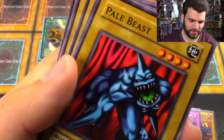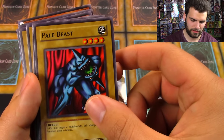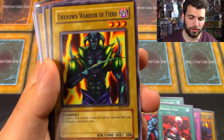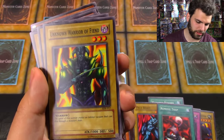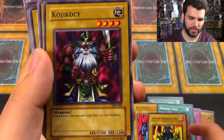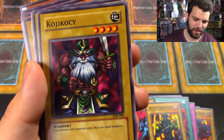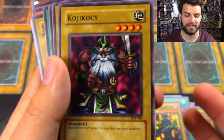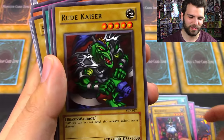Pale Beast — that is a freaky looking dude. 'It's a strange creature that is fearsome.' Remove Trap. Unknown Warrior of Fiend — so an unknown demon warrior. Interesting. Koji Khaki — 'a manhunter with powerful arms that can crush boulders.' So this is the guy if you're playing Pokémon — you want to get this guy so you can use Strength and Rock Smash!